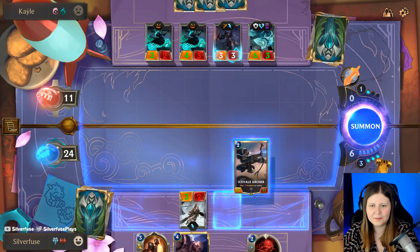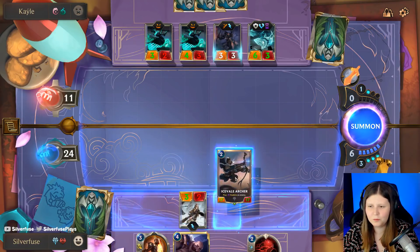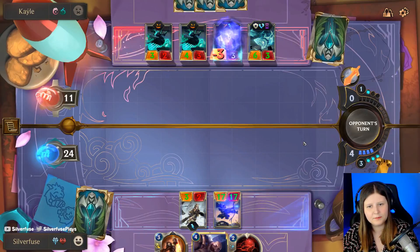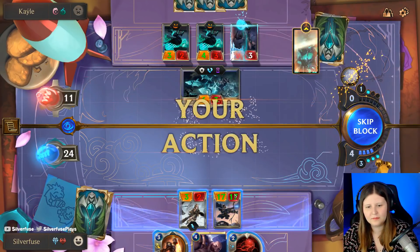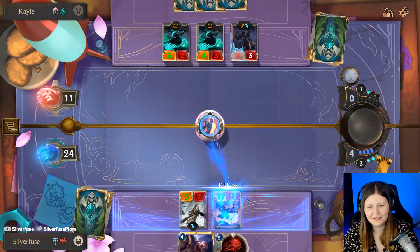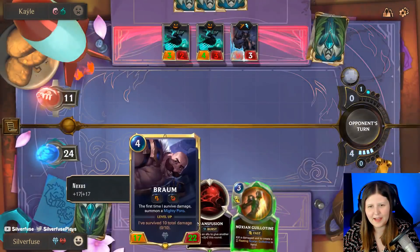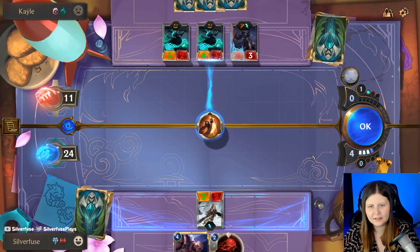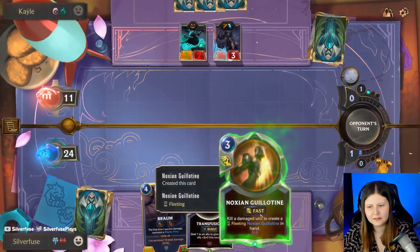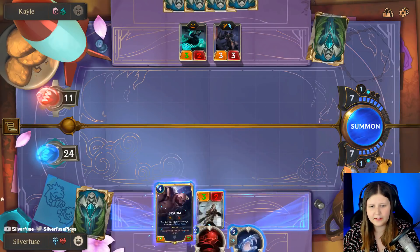They're doing nothing else this turn. Kill a damage unit. I want this to not strike. Can I say five-head to that? I actually want them to play something kind of big. You got something bigger in your hand now. I just sure hope it's not an Elusive - hot dang. Okay, Flash Freeze makes it better.